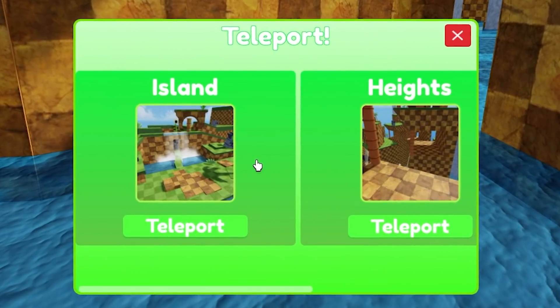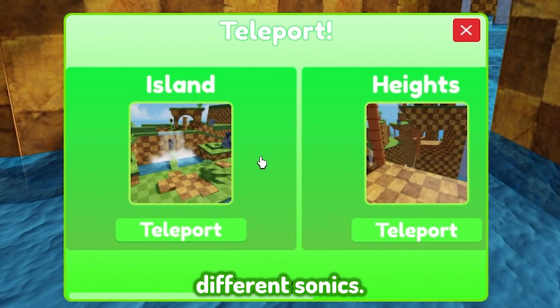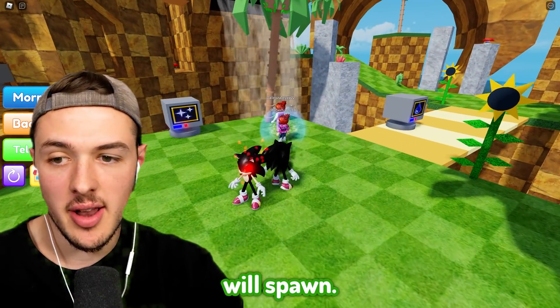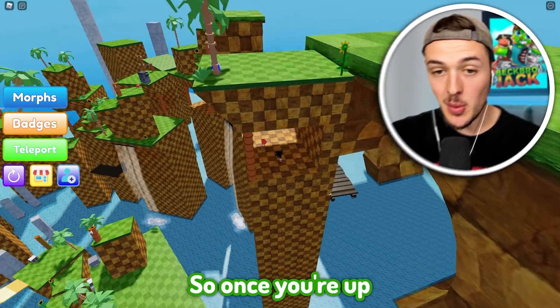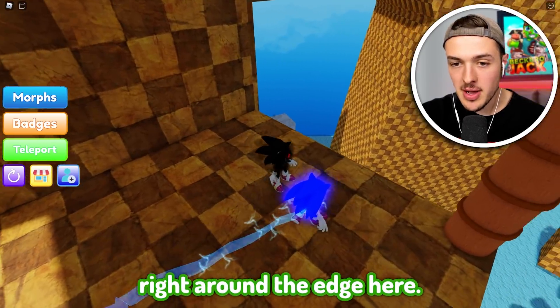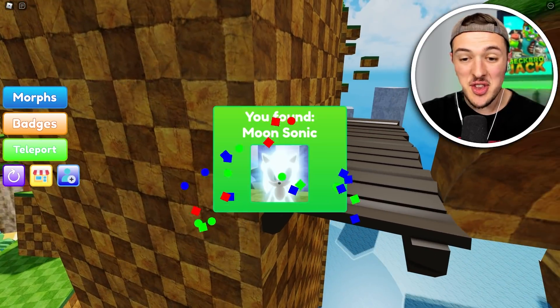There are also three different places that you can teleport to start looking for some of the different Sonics: there's the island, the heights, and also the middle island where most people will spawn. We're gonna try to check out the heights. Once you're up here, you'll notice there are a couple different Sonics. You have to jump right around the edge here, go up to the side, and then you can get the Moon Sonic.